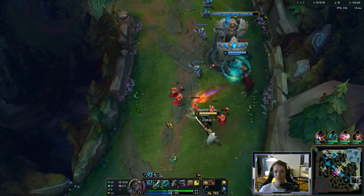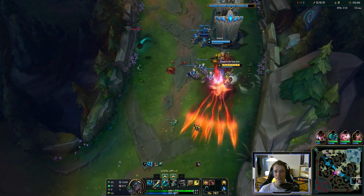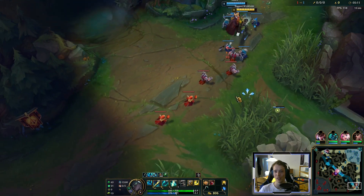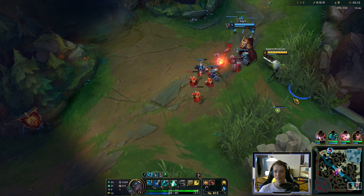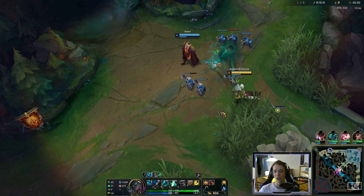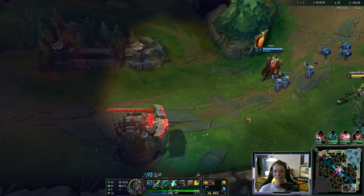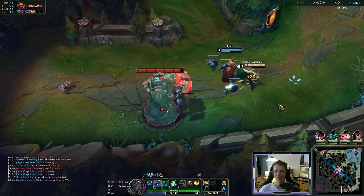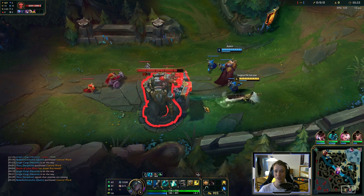The mana regeneration you get from your support item is quite nice, but only once you have Essence Reaver — so only relatively late into the game will we be able to spam. At least once our biscuits are depleted. What I also really like about this build is that we get so much cooldown reduction. We'll just be able to spam our abilities later on with essentially infinite mana. And Senna's abilities are so, so powerful.